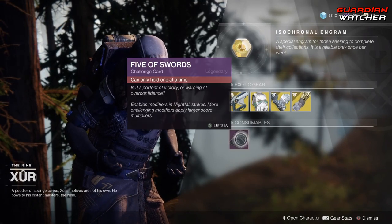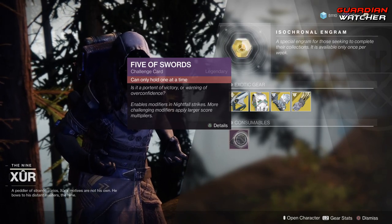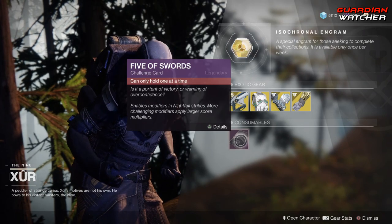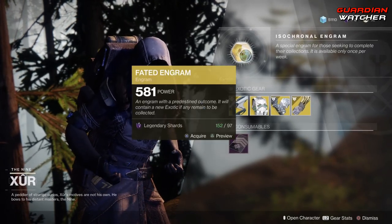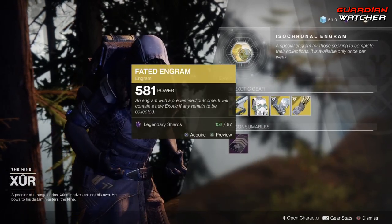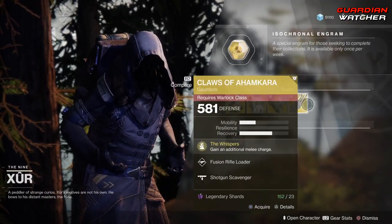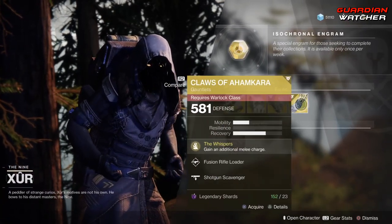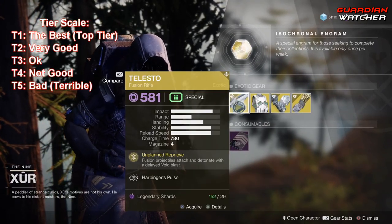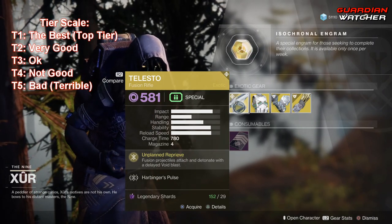Next we have the Consumables: the Five of Swords. If you don't have one, go ahead and grab it — it'll help you hit that 100,000 score for the Nightfall Strike with the multipliers. And then last but not least, we have the Faded Engram. If you do not have one of these exotics, grab those first and then pop your Faded Engram, because if you pop it beforehand you have a chance to get one of those exotics from it. Also, Telesto — if you don't have it, go ahead and grab it. It's great in both PvE and PvP, definitely a Tier 2 in both.